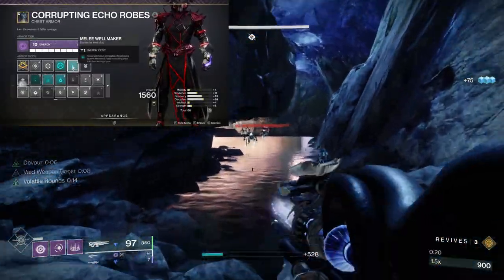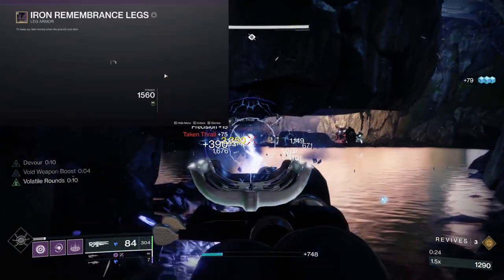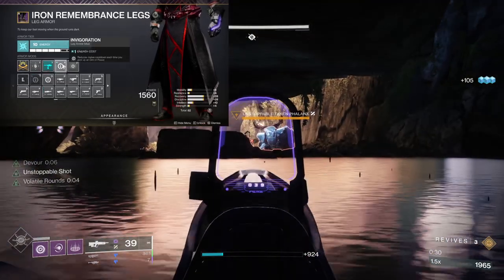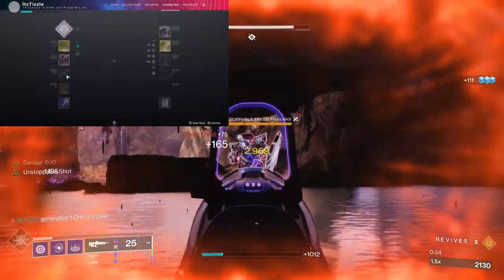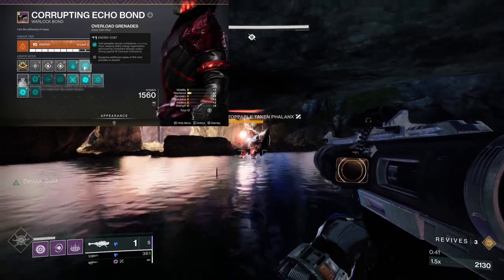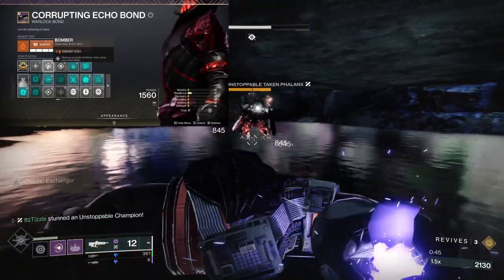On the Chest Piece we have Melee Wellmaker, Thermal Shock Plating, and Sniper Damage Resistance. On the Boots we have Elemental Armaments to allow our Void Pulse Rifle to make Elemental Wells, Invigoration for Melee Energy back when we pick up an Orb of Power, and Rocket Launcher Scavenger. On the Bond we have Overload Grenades as our only way of stunning Overloads, Volatile Flow to give our Pulse Rifle Volatile rounds, and Double Bomber for Grenade Energy back when we put down our Rift.